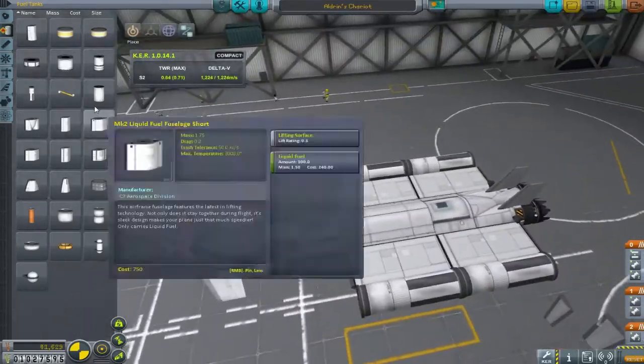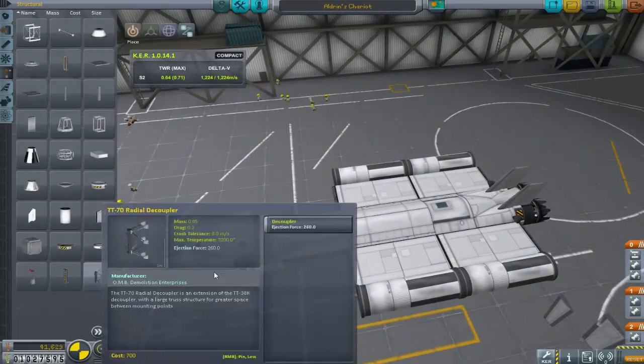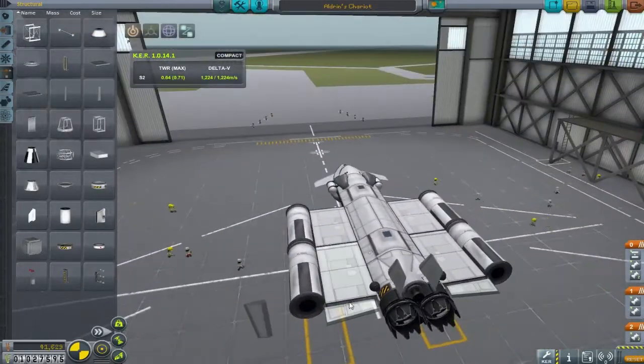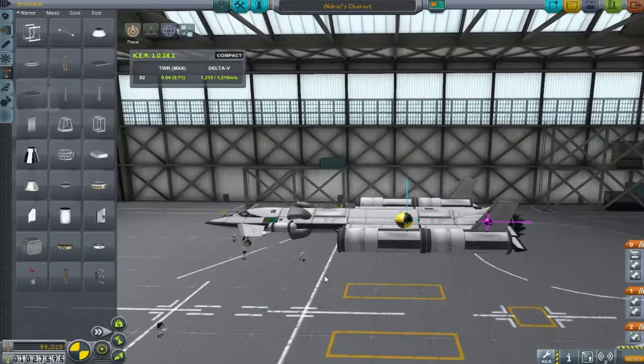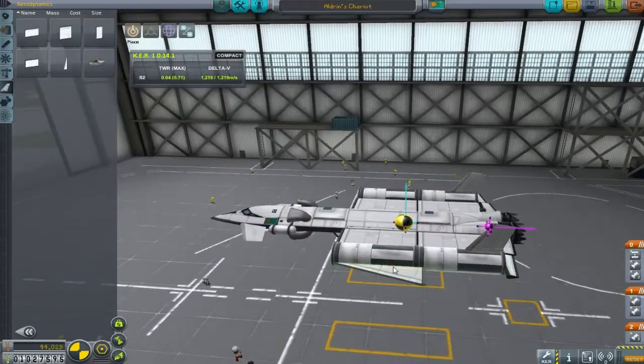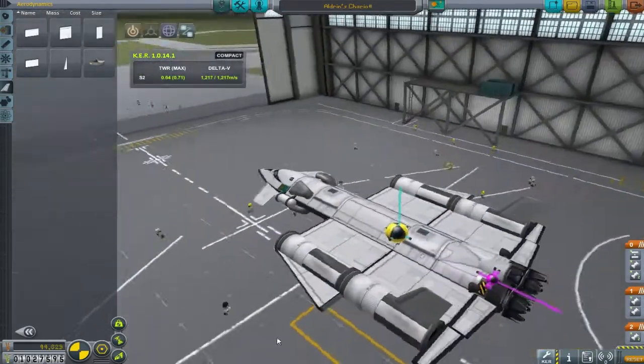Hi guys, welcome back - how's it going? You can see in the background we are working on Aldrin's Chariot, the space plane that I've been trying to get working functionally for a while now, and it's not really working out very well. I'm trying to add extra fuel here.